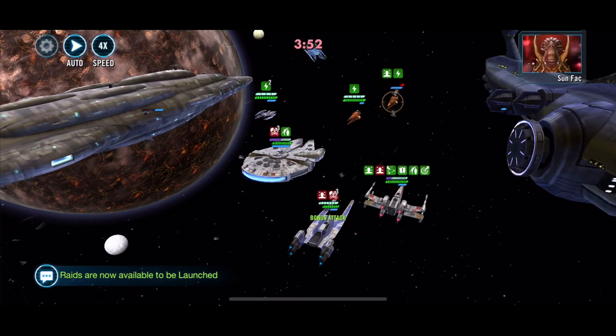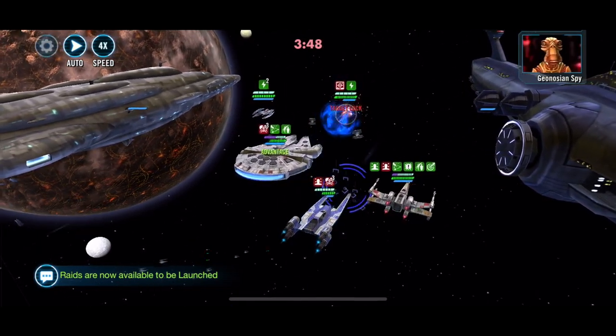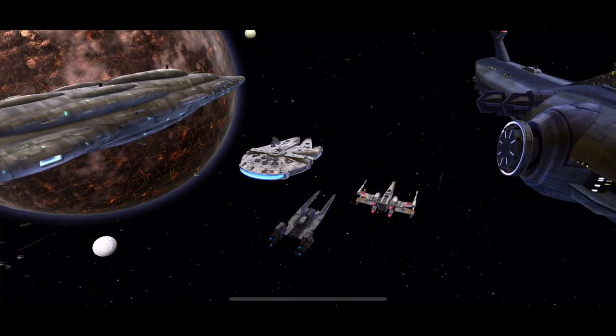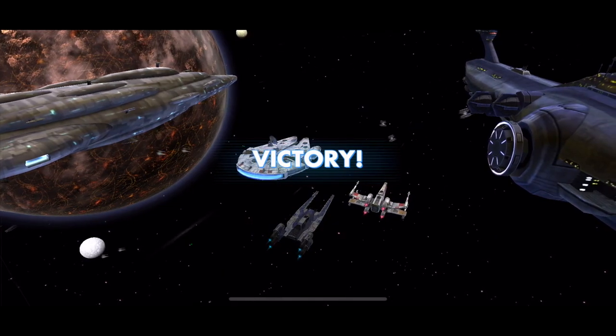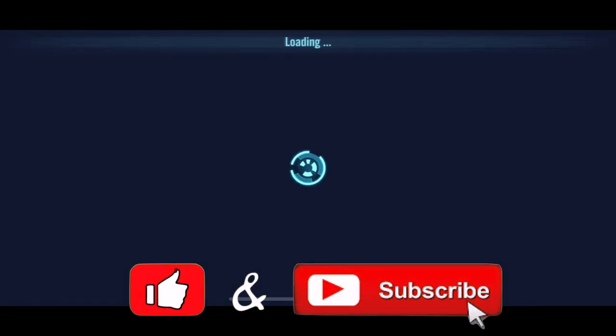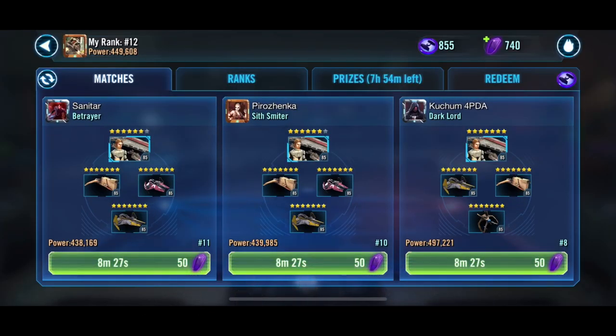We got Hyena Bomber dead, Sun Fac dead, that leaves just the spy. Did you see that? Biggs just hit for 55,000 damage — gotta love him at relic levels. Thanks for watching, I'm gonna have another video tomorrow — it's all about farming that character. See you guys!